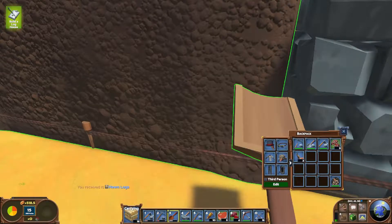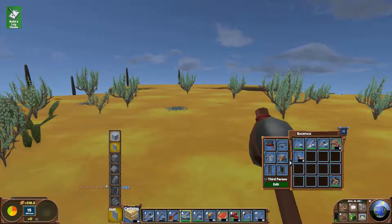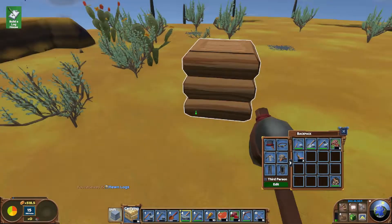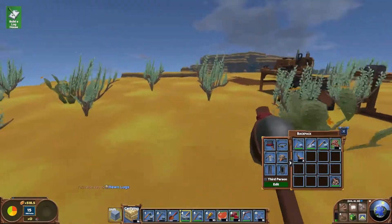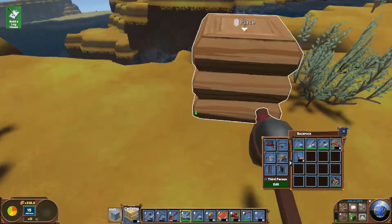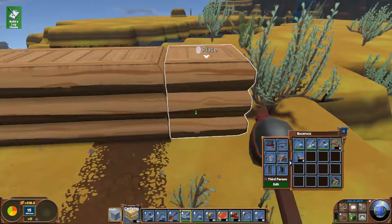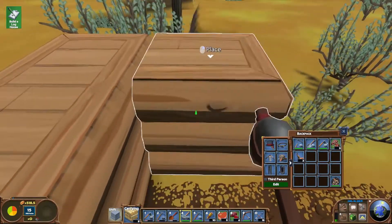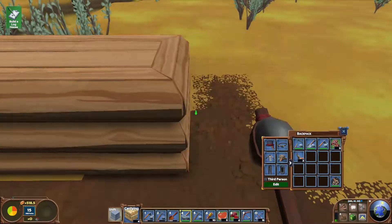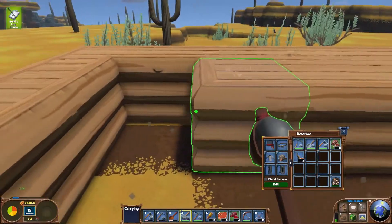So we've got 15 hewn logs to start with, and if we go to our hammer we can either build foundations or walls. So let's start over here and we'll do it like this - and we're already out. So we're going to need quite a bit more wood.